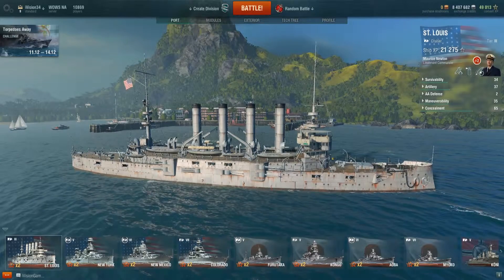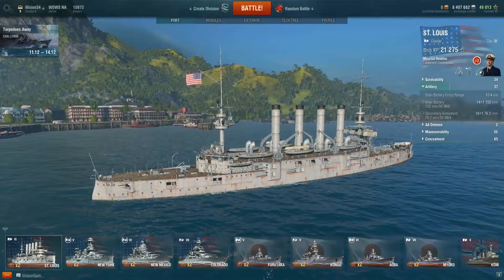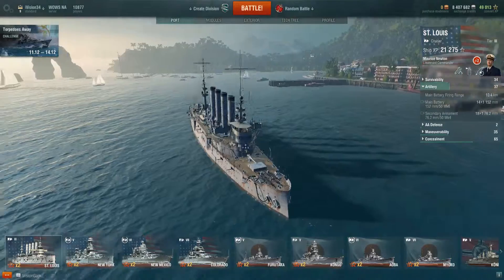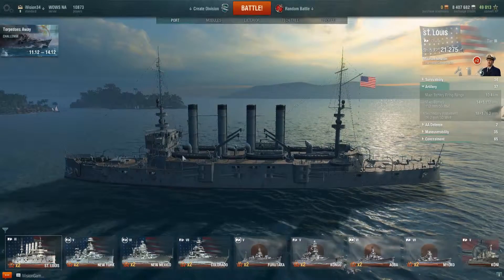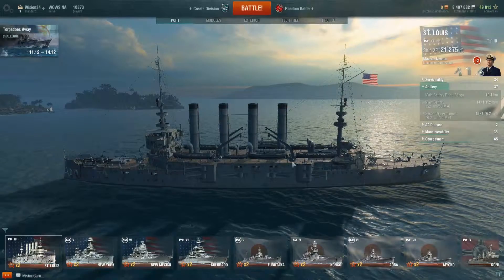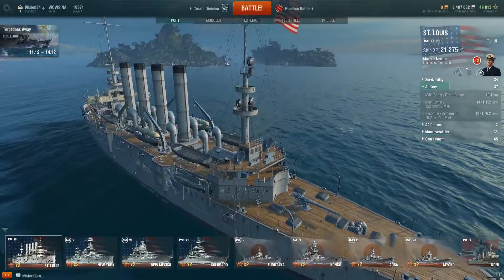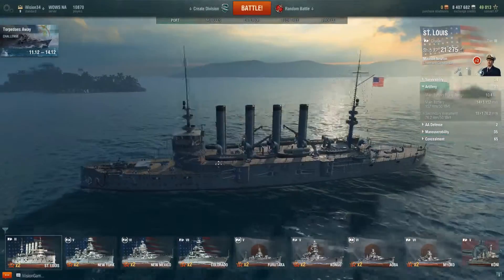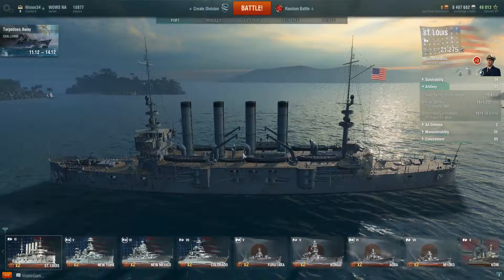She has 14 main batteries all along the side, and 18 secondaries. This thing is just a beast — it's amazing how many shots you can throw off in a limited amount of time. She does a lot of damage, especially high explosive damage, which causes fires. She does have some AA guns but nothing that's going to stop much. At tier three she's not going against many aircraft carriers, so that's not a big deal. She's a fun ship — let's get right into it.